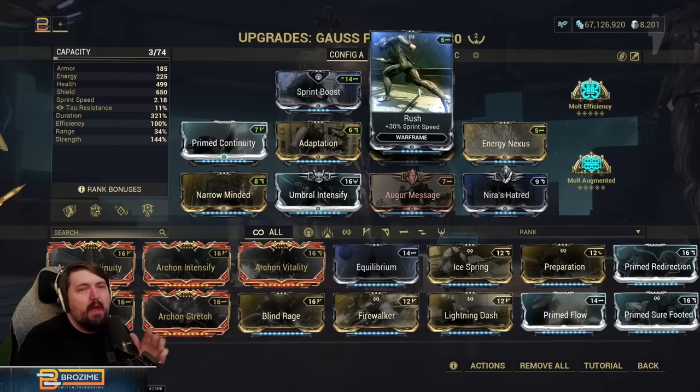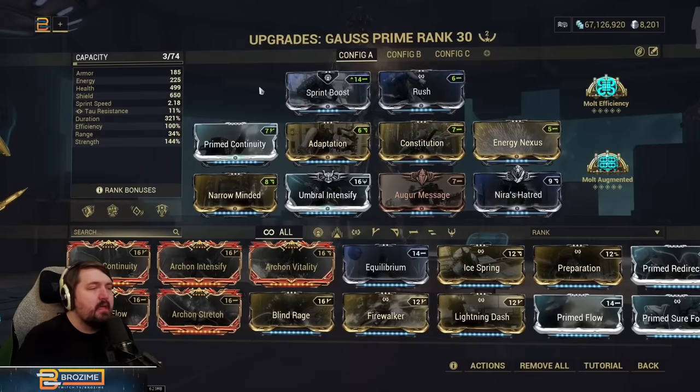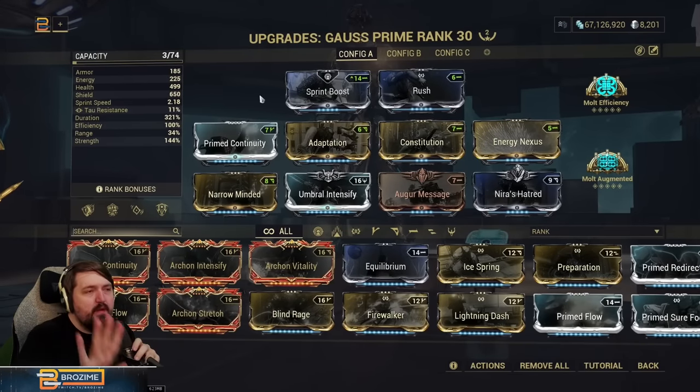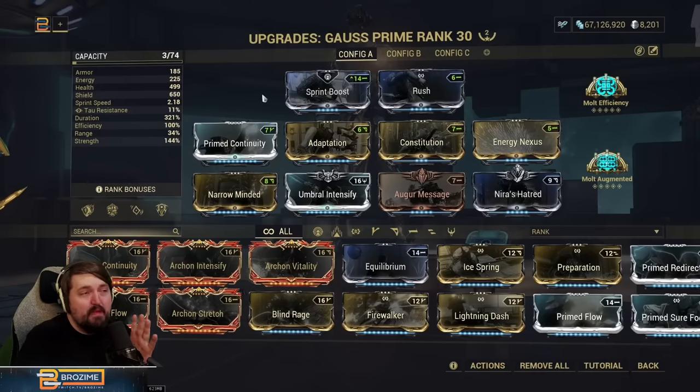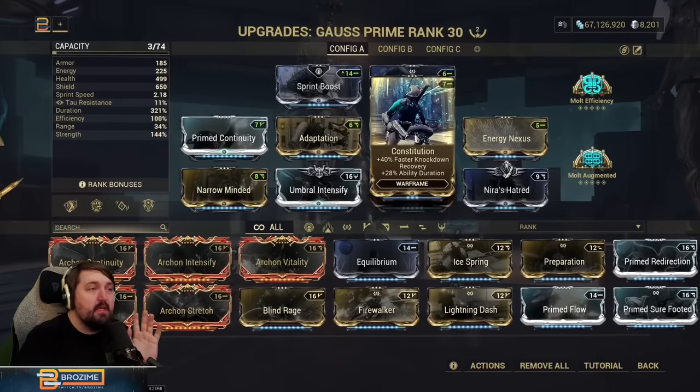You could go into power stats here if you really wanted to, though I don't feel like he needs it or gets much out of putting anything except sprint speed here. Crowd's Projection is completely useless on this build, but you could opt to put something like Energy Siphon here if you don't care about the extra sprint boost. This build looks very similar to our previous build — we are running every single duration mod in the game: Prime Continuity at 55%, Narrow Minded at 99%, Constitution for 28%.